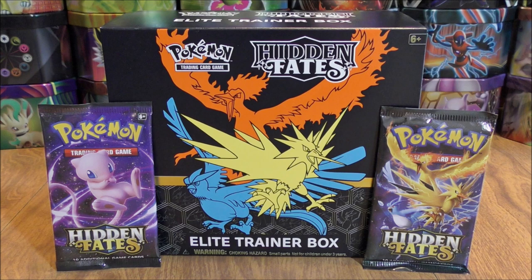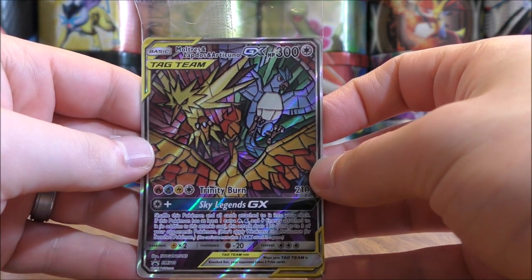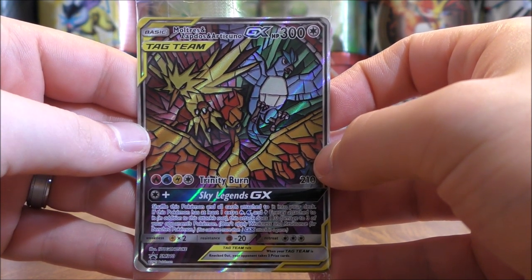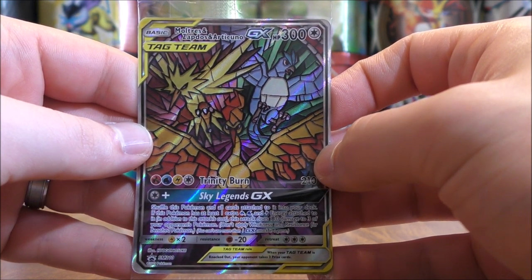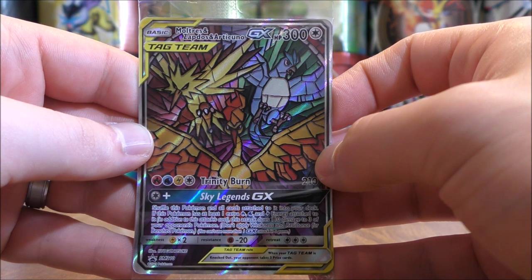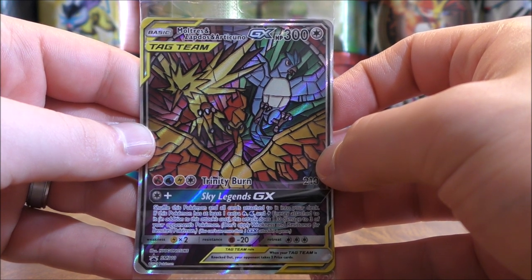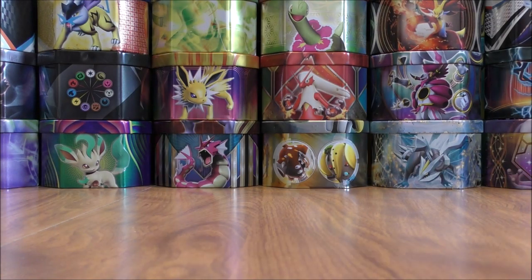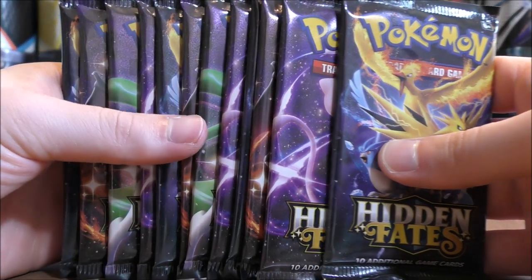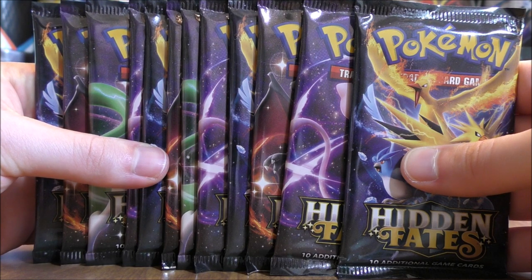Hidden Fates is the newest set in the TCG. It is a special expansion set, so everything has been opened up. I'll show the special Black Star promo that comes in the Elite Trainer box — Moltres, Zapdos, and Articuno GX, SM210 being the card number. Besides the Black Star promo, you get 10 Hidden Fates Booster Packs in the Elite Trainer box, card dividers, card sleeves, energy cards, and some other items to play the TCG. So 10 total packs in the Elite Trainer box plus the two additional packs from the pin collection box — 12 total packs to open up in this particular opening.